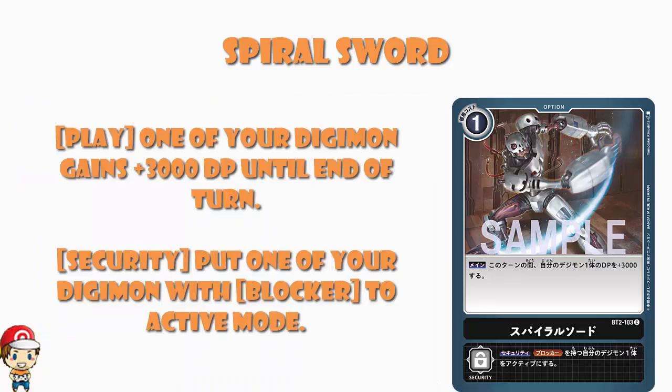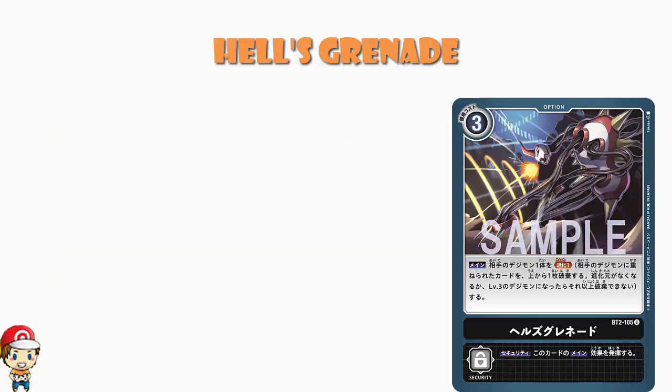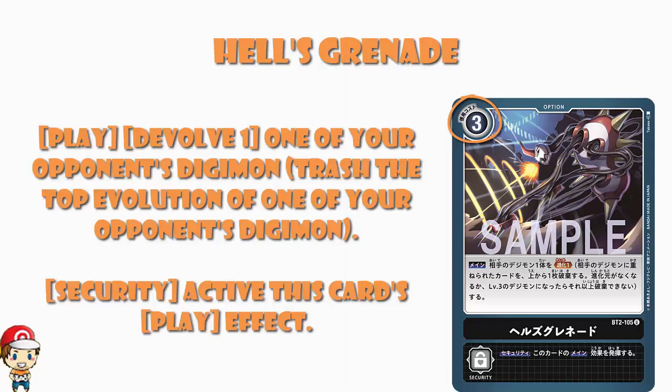Moving on to something that's proper job new — Hell's Grenade. Very dramatic name. A free cost option card that reads: Devolve 1 — one of your opponent's Digimon. That is to say, you trash one evolution source from the top of one of your opponent's Digimon. If they've got a level 6, you take it down to a level 5. If they've got a level 5, you take it down to a level 4. If they've got a level 4, you take it down to a level 3. You cannot use this to take out a level 3 Digimon — if you come up against one, this does nothing.